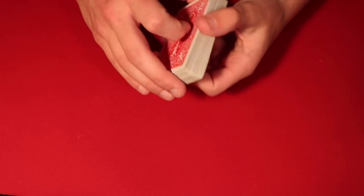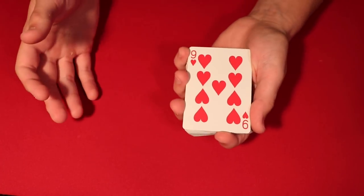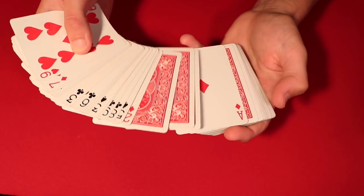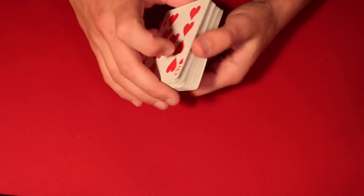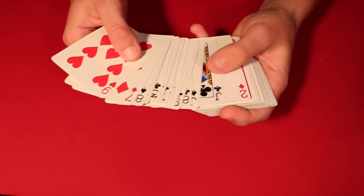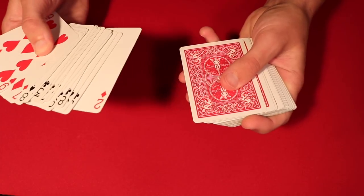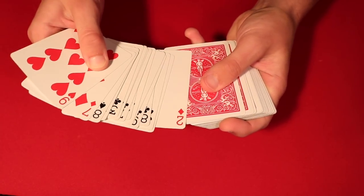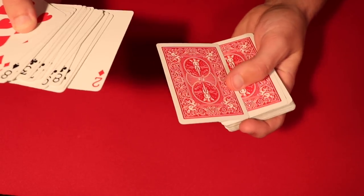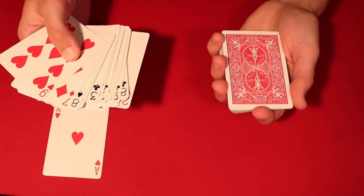Tell the spectators to say stop wherever they want. To the spectator it looks like the cards are back to back, but when you spread the cards you have a chance of flashing that second face-up ace. Spread the cards not too quickly, say 'let's come to the first face-down card' — reinforcing the notion the cards are back to back — while being careful not to go too far and flash that ace. Flip the card over and tell them you can guarantee it's going to be an ace.